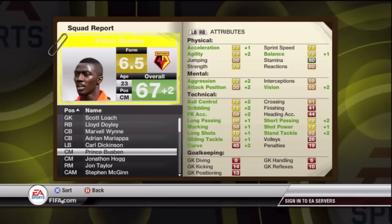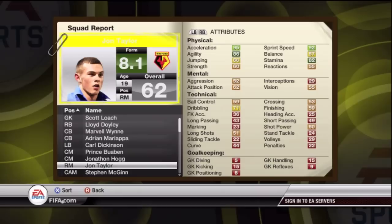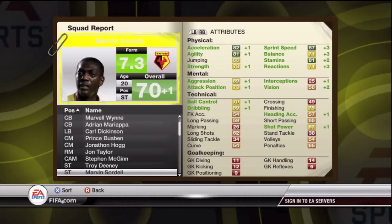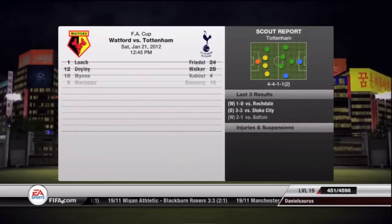Mariapha is up plus two and Dickinson plus two — they're both growing very nicely and their value is increasing fast. Blobbing is also up plus two and his value has gone up. Moving on to Jonathan Hogg, who I read up on — he has the most potential on Watford supposedly, other than Loach. My new signing John Taylor hasn't progressed since I haven't used him much. McGinn is up plus two — look at that, plus four long shots, plus three shot power.